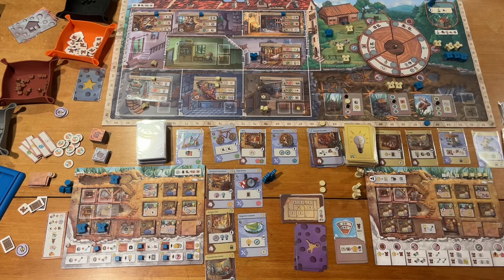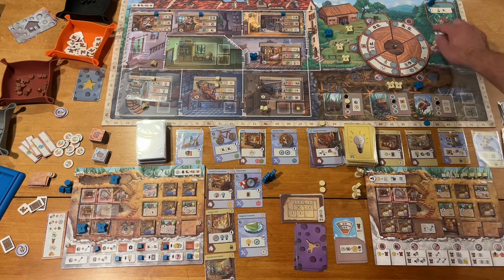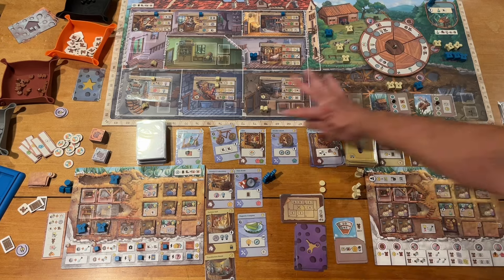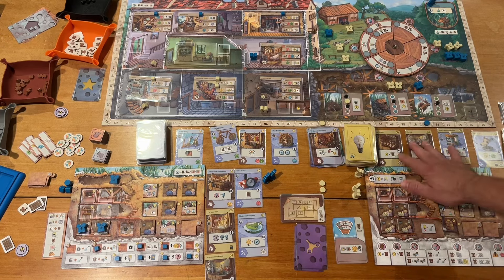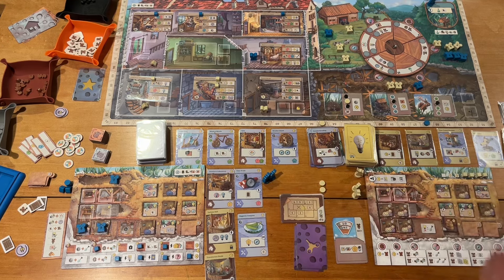I've pretty much covered everything except the reset. After you finish playing all three of your cards, you do a reset: spin this wheel 60 degrees moving the actions around, retrieve all your workers, discard the cards on the right, and fill up the offer. Every time you buy a card at the end of your turn, you refill the offer and slide everything down. Advance the round by taking one of the remaining room tiles, flipping it over and putting it here — if there's one already there, discard it. Then remove any 1x tokens you've played on your 1x cards.